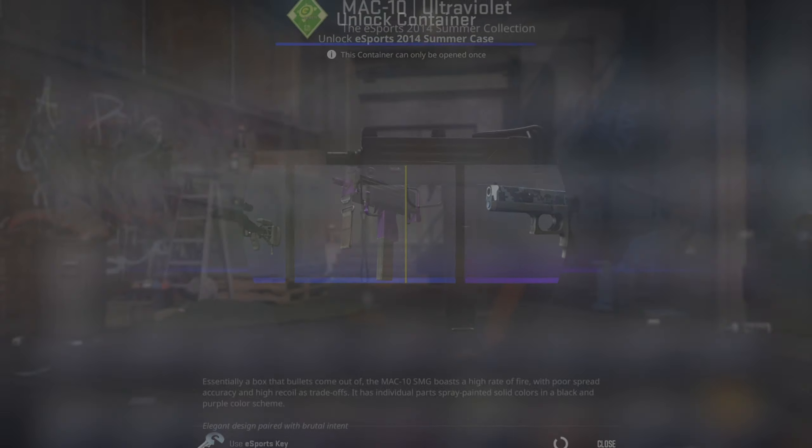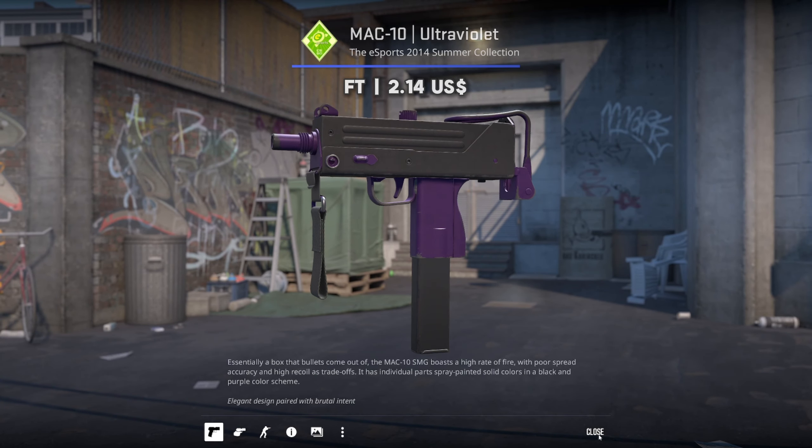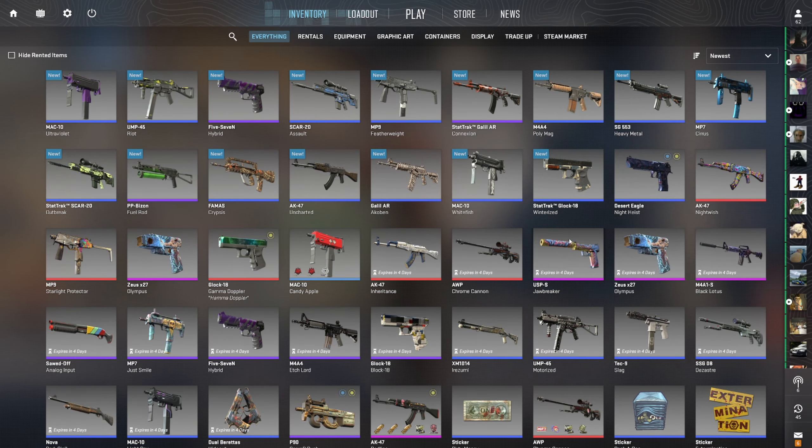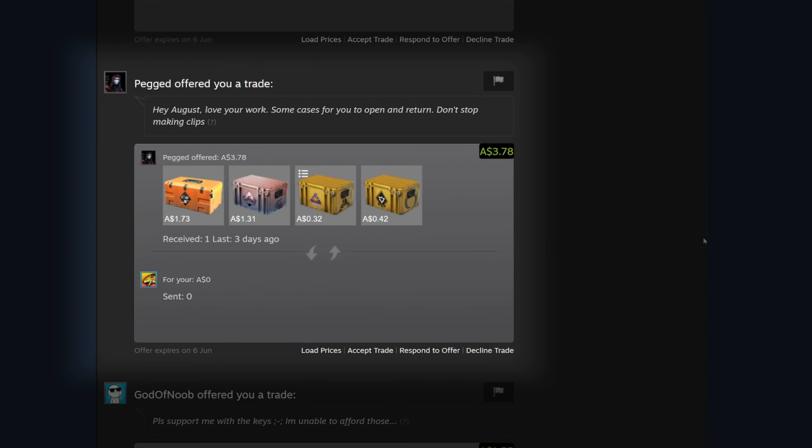Or a Deagle — crimson web Deagle, I wouldn't be upset with that. Oh my god, field tested — geez. Okay this is not going well at all. Three purples — the best thing we've got so far is the 6969 AK. We're gonna do one more.